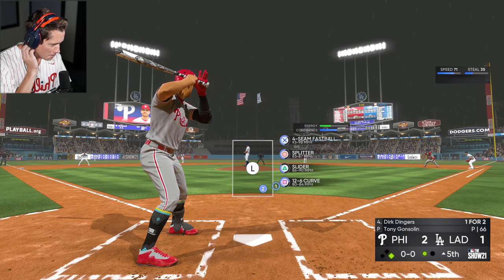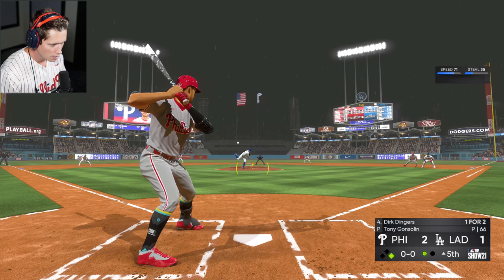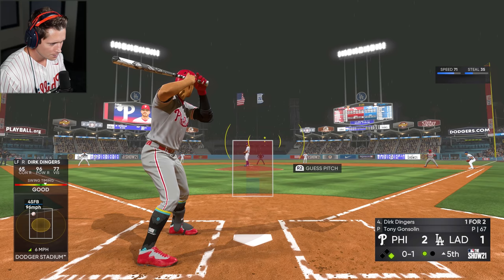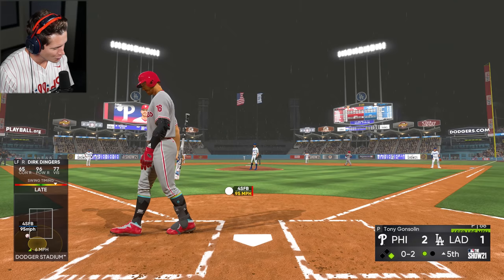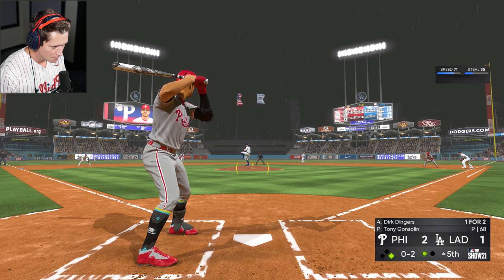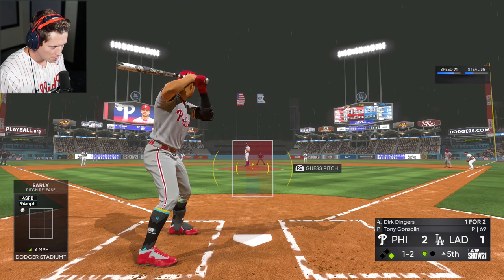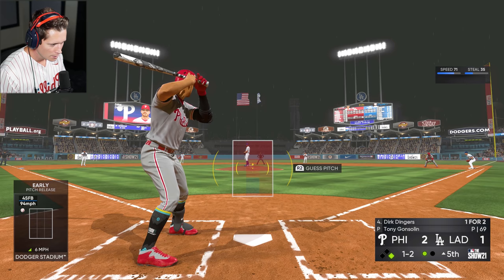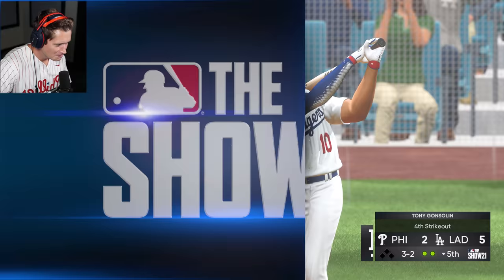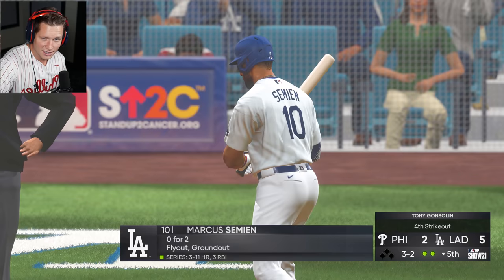Four-seam, splitter, slider, 12-6 curve. Ready to deal. You don't want to give me another slider right down the pipe, do you? Because I'll make you pay for it twice. That was a good pitch right there — we just didn't quite connect with it. 0-2 count. Low four-seam, shouldn't have been swinging at that one. Focus up here, you're down early — keep it locked in. That's inside, 1-2. He's probably going to pitch you some junk here. We were just way too early on it — we're down 2-5.